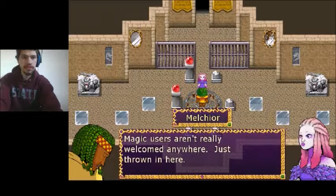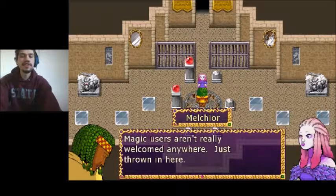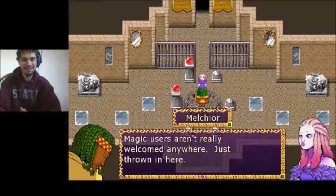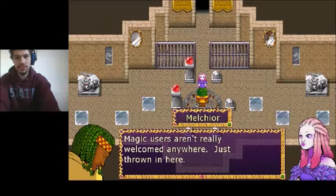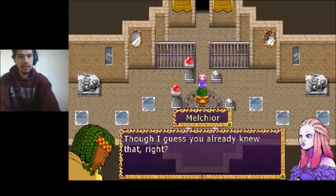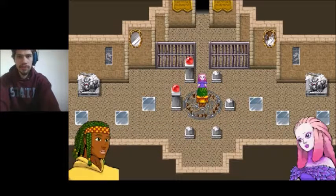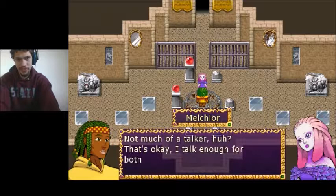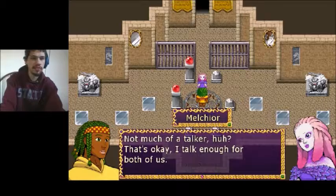Who are you a son of? Actually, you just aren't really welcome anywhere — just thrown in here. So this is a prison. Pretty much, we are magic users — that's apparent. Well, I guess you already knew that, right? So pretty much, we are prisoners, sort of. That's okay — I'll talk enough for both of us.